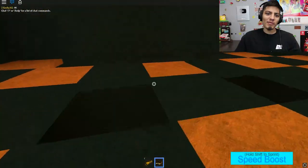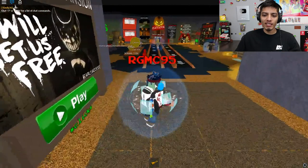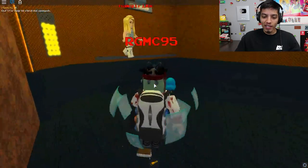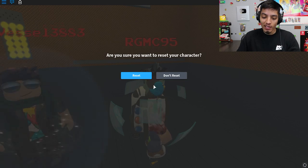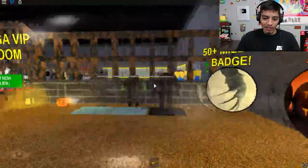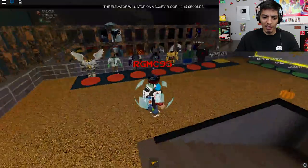Hey guys, Realistic Game here. Today we're going to be playing the Scary Elevator. We just fell into the lava — that was a new floor too. Since it's been updated major, look at this new lobby, it looks pretty awesome. Let's reset so we can show you guys the lobby a bit. It's like open now; before it used to be closed off. It looks much better.